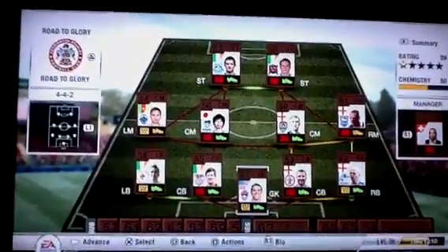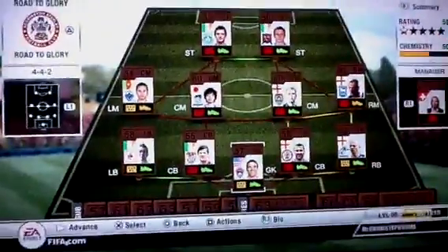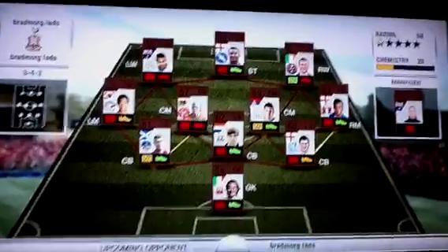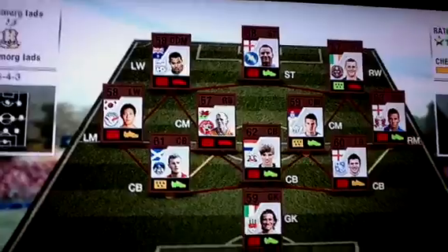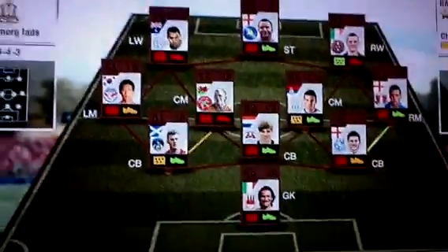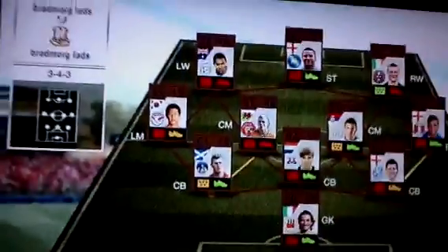That's the team we're gonna be playing with — we've got ourselves our center mid there. We'll show you the upcoming opponent now. This is the team we're up against. He's got nothing special. 28 chemistry. He's playing three at the back, which is very interesting, and he's got a defensive mid in left wing, and he's got a left wing in left mid — what's that?